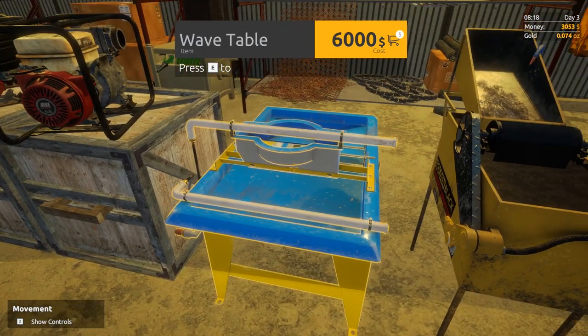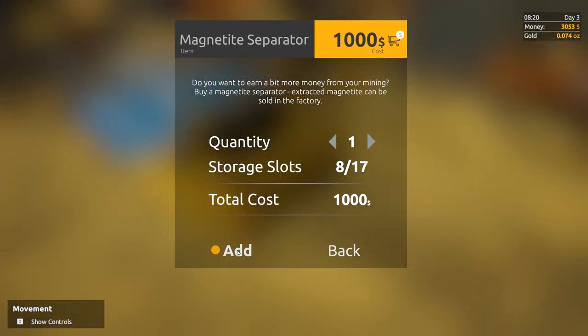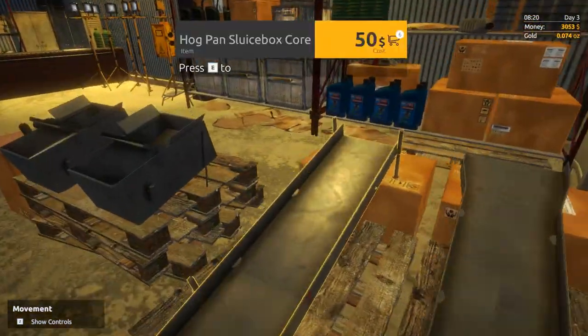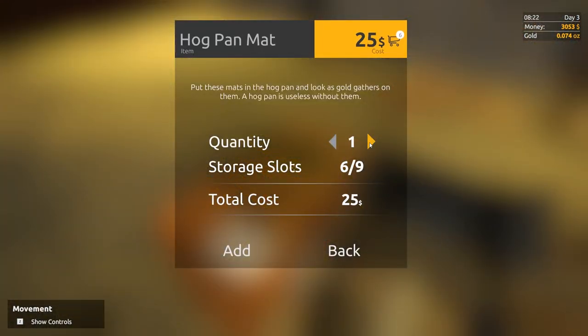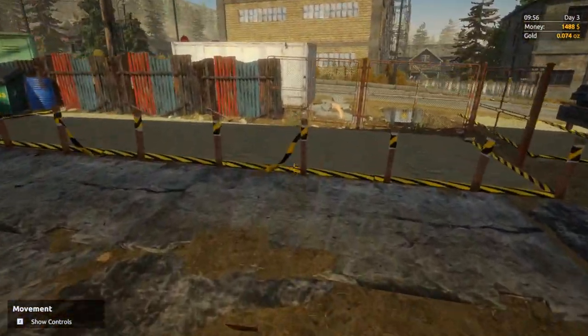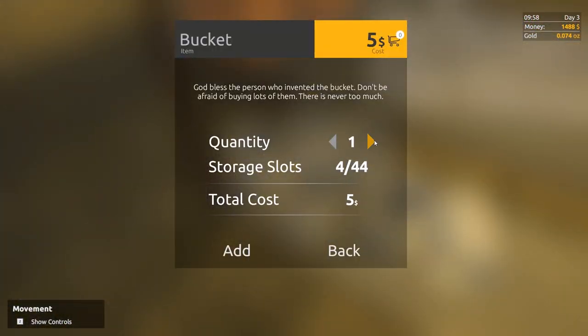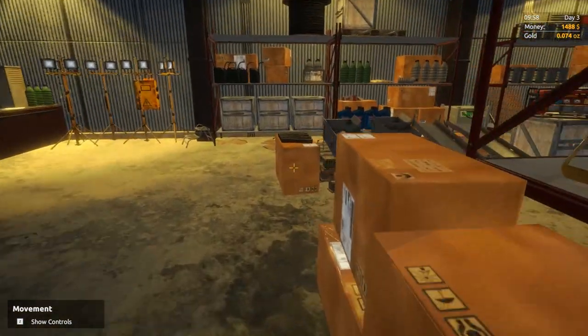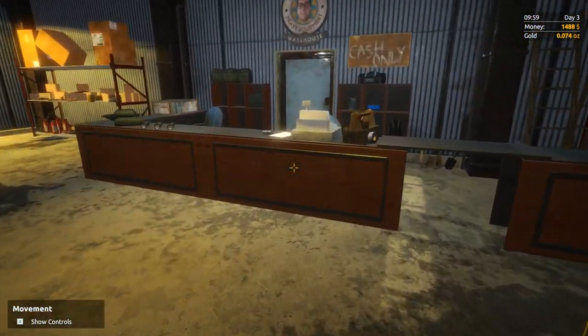We also want the magnetite separator. The wave table is 6K so we'll wait for that. Now we're going to have to shovel into the hog pan pump until our mats fill up — we're going to need two more mats. It looks like stuff on the loading dock still counts as part of your storage for stuff you just bought in this building, so I had to get everything in my truck. We'll go ahead and buy two buckets and one more mat.